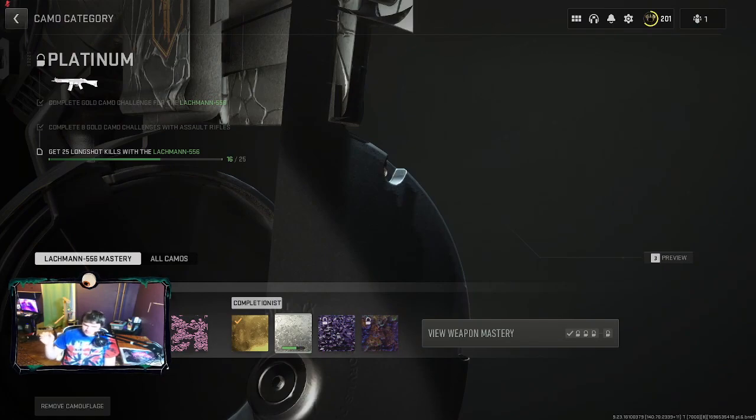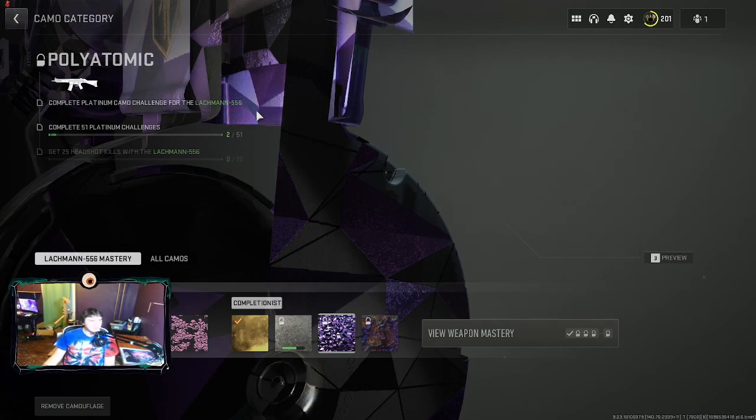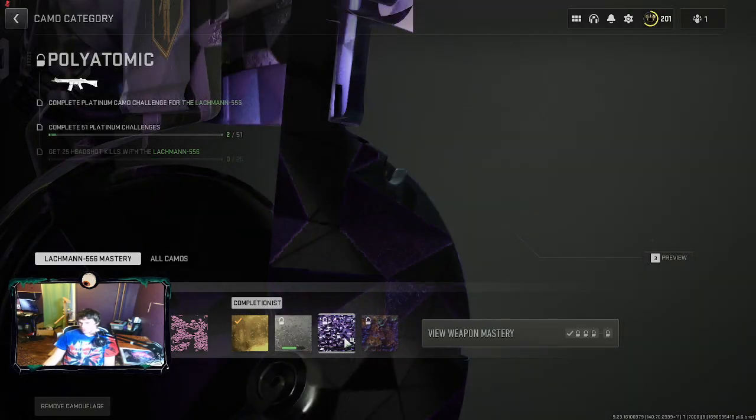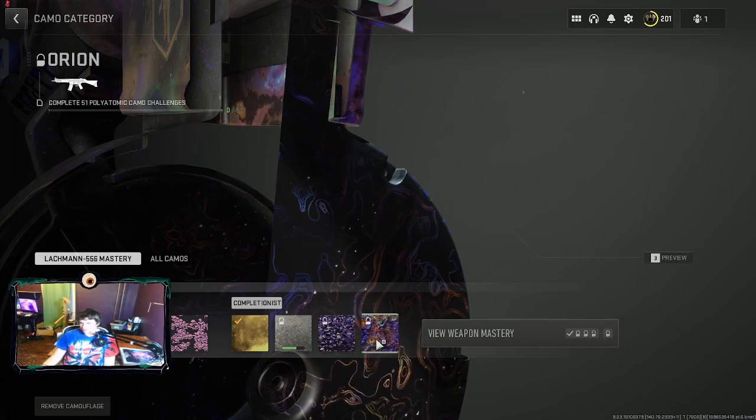If you already have gold unlocked, all you have to do is get 25 long shot kills. I'm already at 16 for this weapon. It's every weapon — you have to get 25 long shot kills. And in order to start working on the chrome skin, you have to reach 51 different weapons.